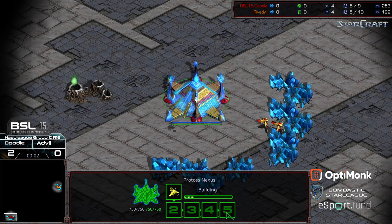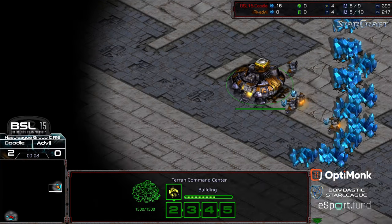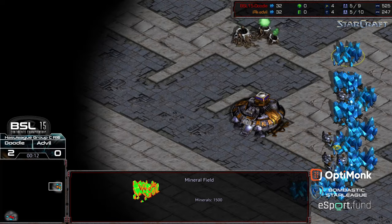Hey guys, welcome to another commentary. Bottom left corner we have Doodle starting as red Protoss; three o'clock location we have Advil starting as orange Terran. This is on Monopoly, which has 10 mineral patches instead of the usual nine.